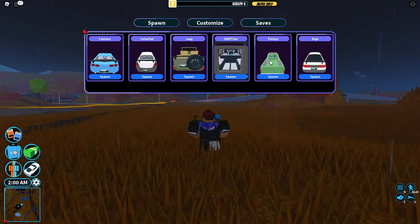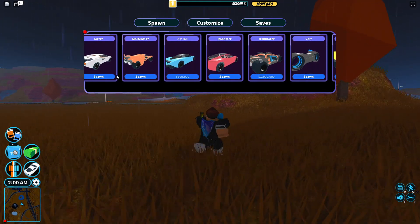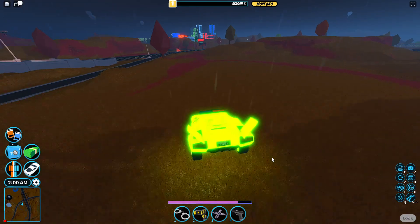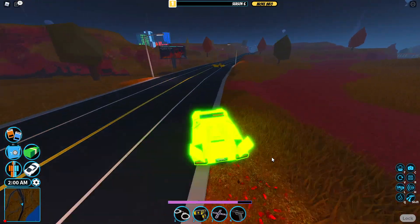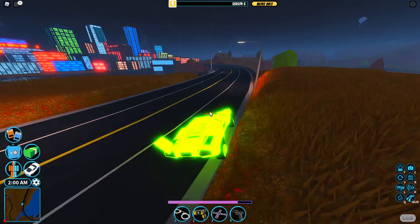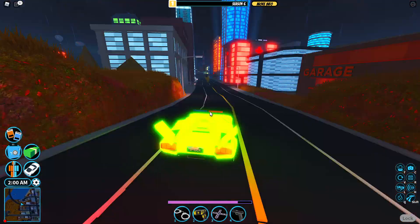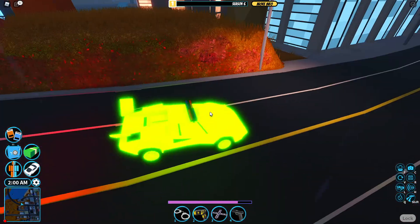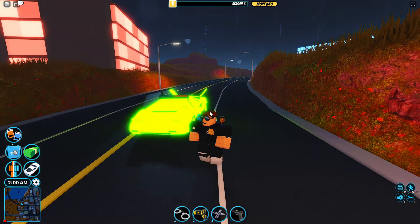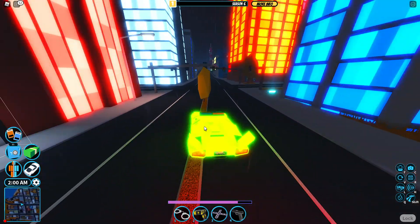Let's head to the city to see the other global leaderboard. I'll use the Terrera — max it out. Quick tip: on PC, sometimes when you get in a car using look-around mode, your mouse gets stuck. To fix it, jump out, pull out any hotbar item, then get back in the car and your mouse will be fine.